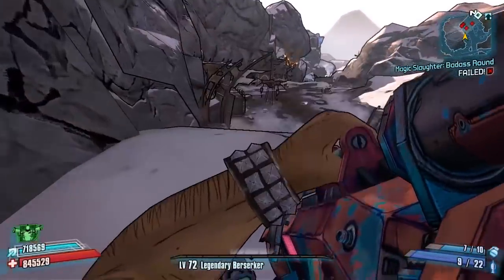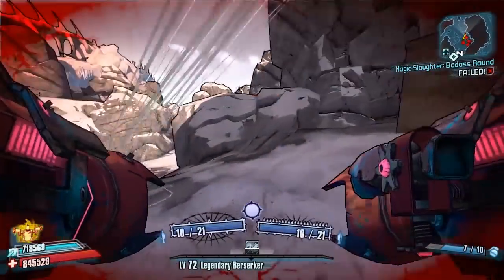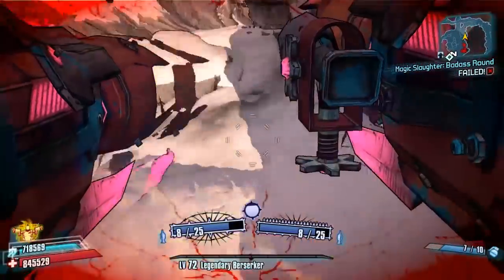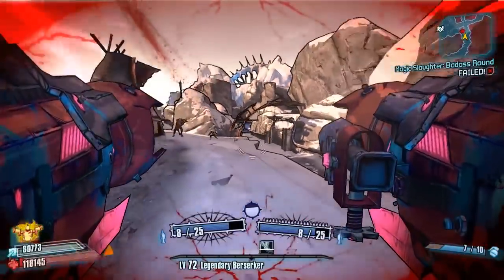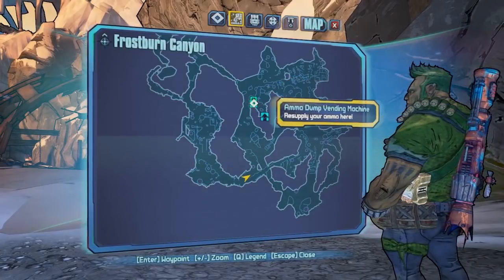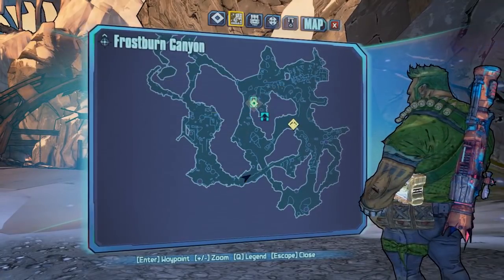Throw a grenade against the cliff and then just fire your Badaboom at the floor and jump up - that is how simple it can be. All you're going to need is a Sham shield, a Badaboom, and unequipping your grenade mod. If you're rocket jumping as Gunzerker and you've got two Badabooms, there's no need for the grenade jump - just simply put your two rockets down and jump up the cliff. That will spawn you into this point right here.